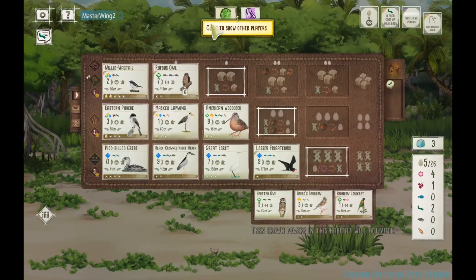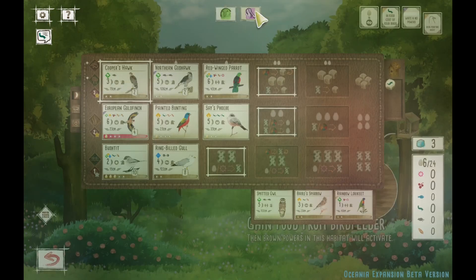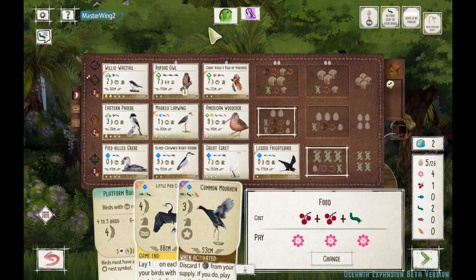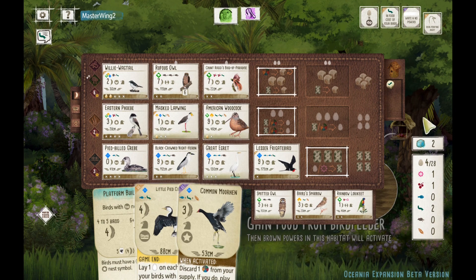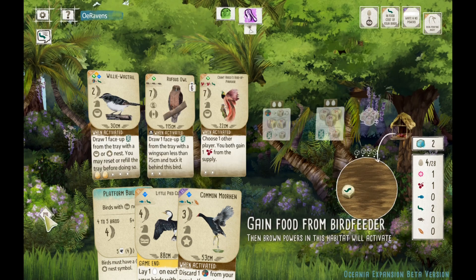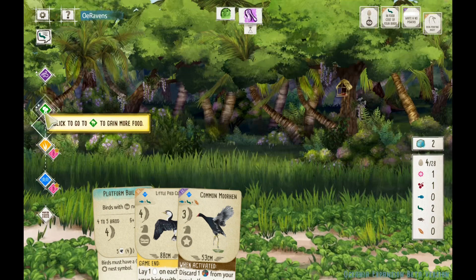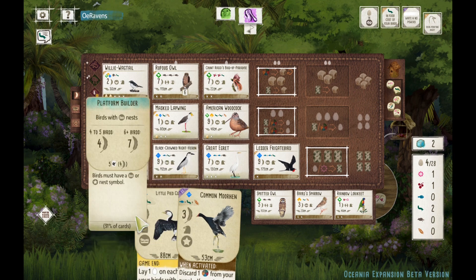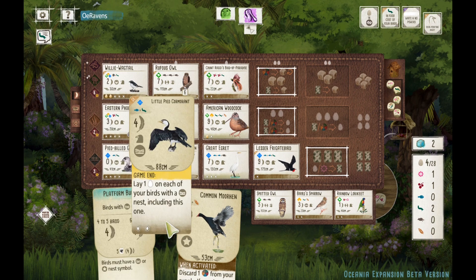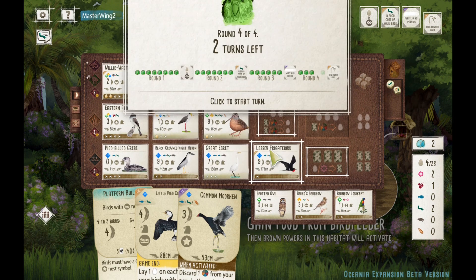Red-Winged Parrot — interesting play. Count Raggy's Bird of Paradise. The Red-Winged Parrot: you give a Nectar to somebody else, and then it allows the player to lay two eggs or gain two food — kind of a cool bird. And Count Raggy's Bird of Paradise: you choose one player and I think you both can get a berry, but we were playing it for the six points.